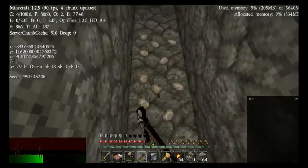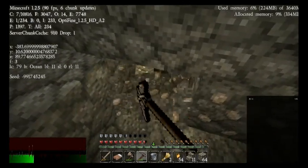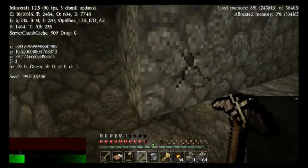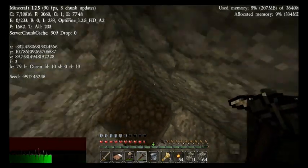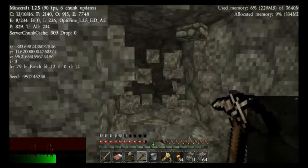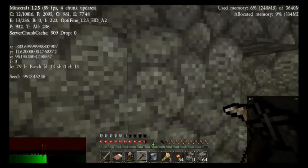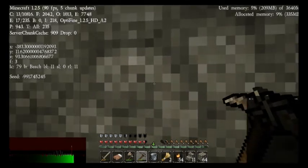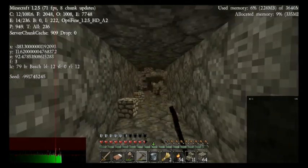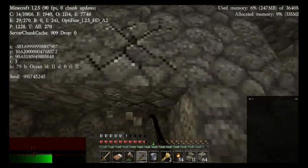Lots of iron — not complaining about that. So usually what you do is you dig to this side as far as you can see, looking for something. You go down a couple of spaces and you do it again. If you find anything then you pursue it.